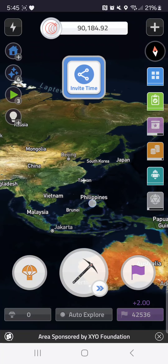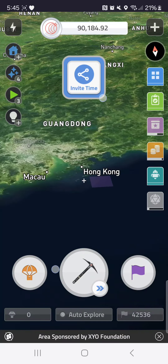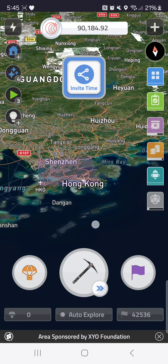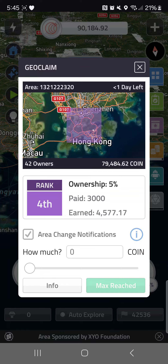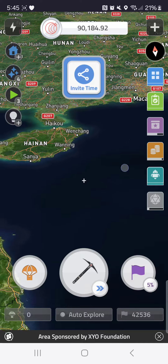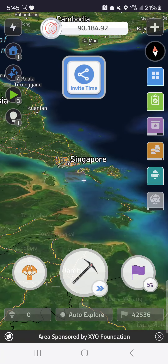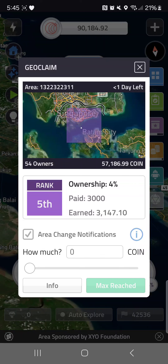I did do the bigger cities — Hong Kong — there's my $3,000 and I'm in profit there. Now I do know some of these cities have a lot more trade and things going on. Here's a good example: 54 owners, 57,000 coin, and I barely made more than what I invested. And here there's more owners than there is coin, so if you're going like that you're in trouble.